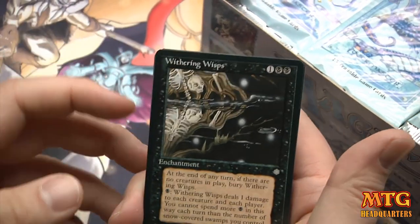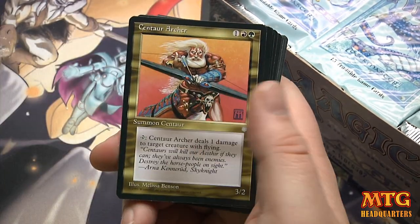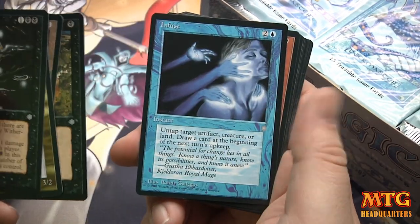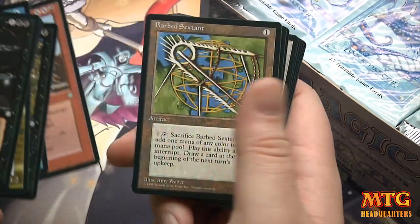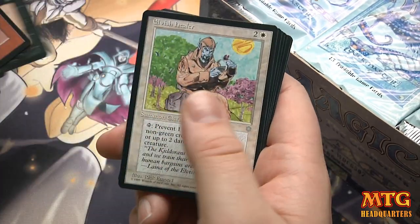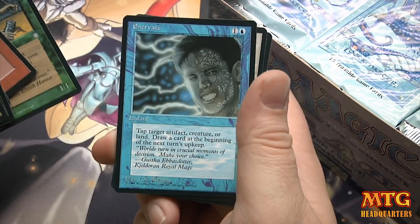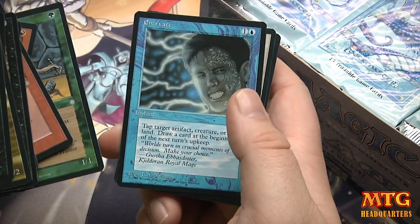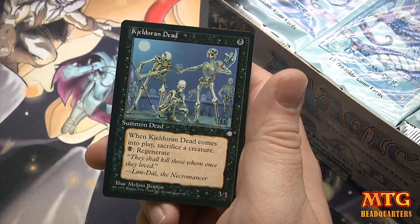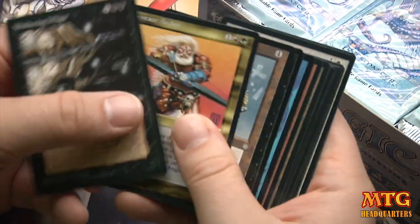Alright, let me zoom in a little bit. We've got: Withering Wisps, Centaur Archer, Soul Devouring Simulacrum, Gravebind, Infuse, Meteor Shower, Barbed Sextant, Woolly Spider, Soul Kiss, Elvish Healer, Tor Giant, Brown Ooze. I played that Barbed Sextant back in the day.